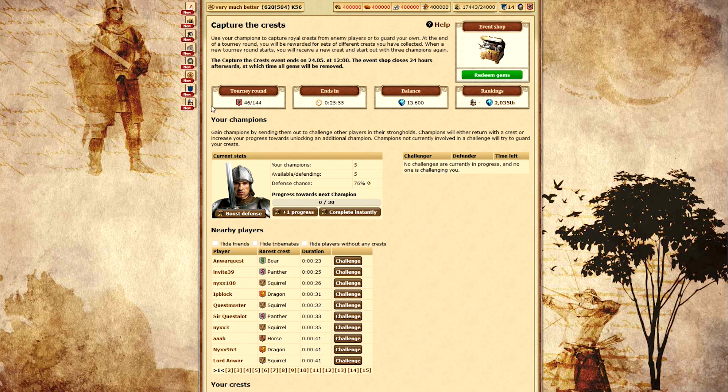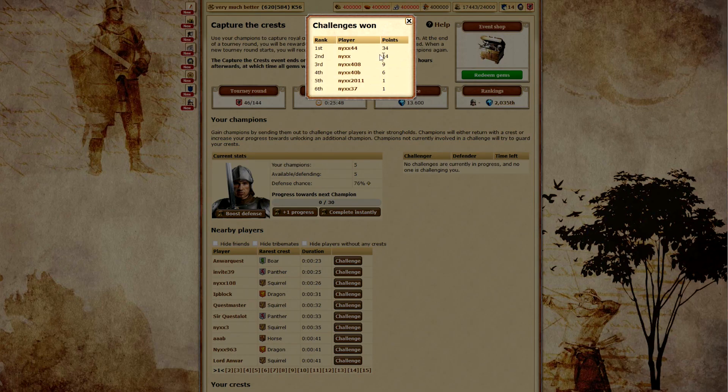Here you can see what's going on in the game, such as which round you're in, how much time is left in the round, your balance of gems, and your ranking in the whole system.